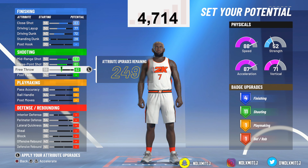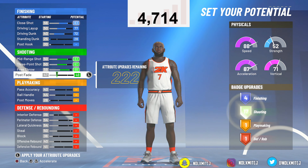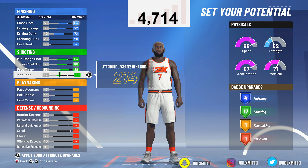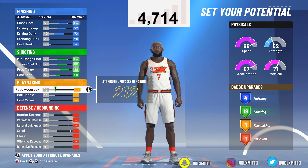For shooting, I like to go with 18 shooting badges. You can go with 16 if you feel you shoot well enough, but I'm going with 18 for extra insurance. For playmaking, you can go with 77 pass accuracy and max out your ball handle. This build can speed boost — I'll show you two different ways to make this build.